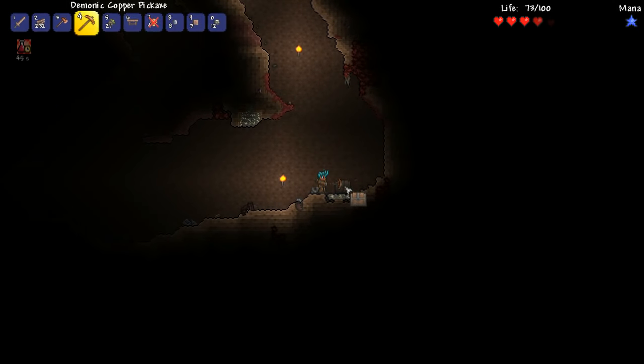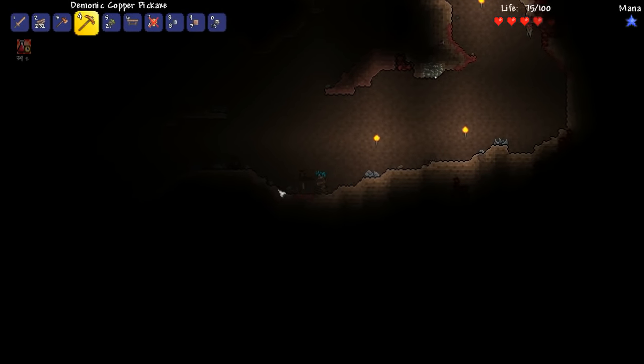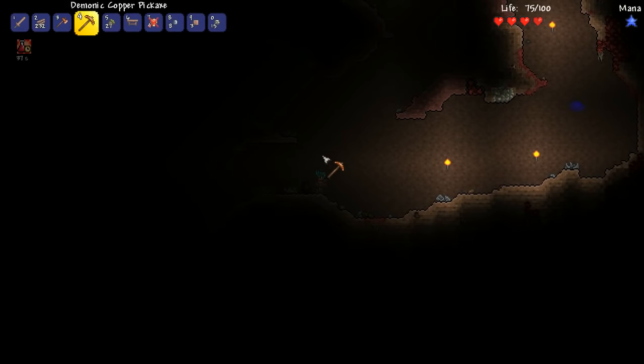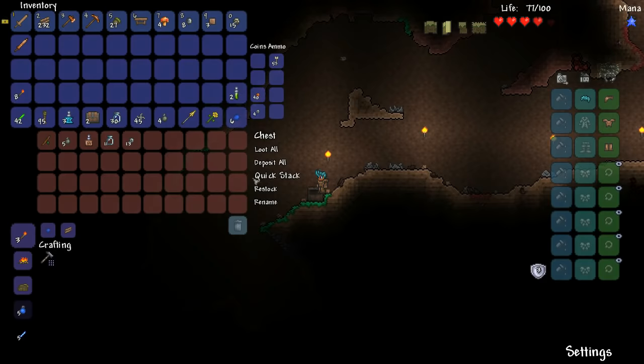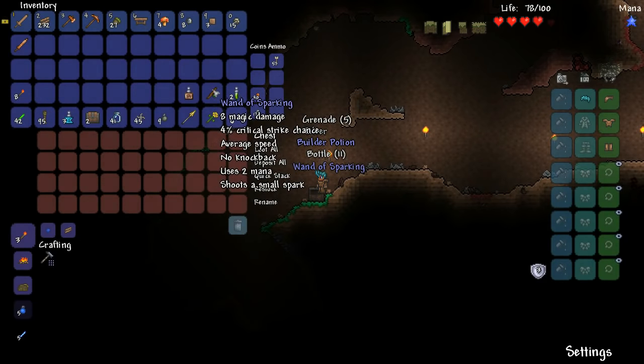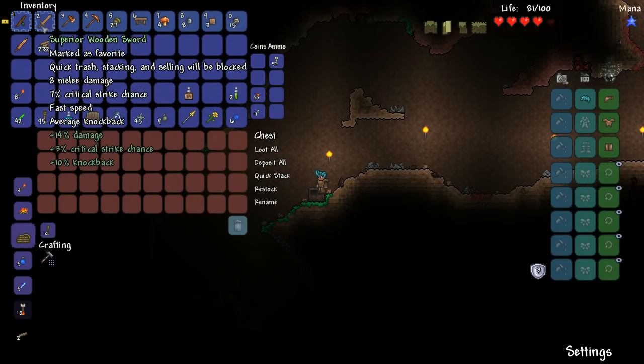And I'll get a little bit more tin. Hopefully the face monster doesn't spawn down here - that would be really sad. There's a slime, okay we can deal with him. Oh yeah - we got the wand of sparking! Beautiful. And a life crystal - yes, we need that. Let's disable that trap. And a bird statue - that might be useful for some farming.